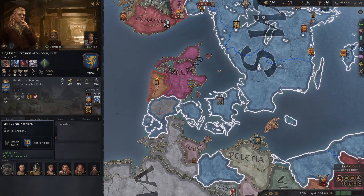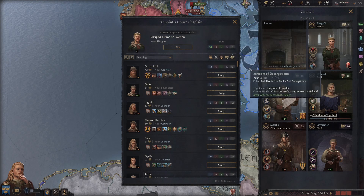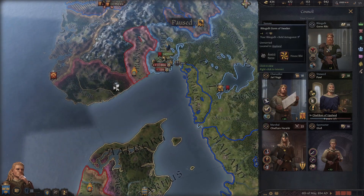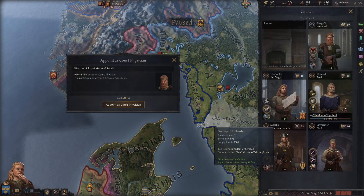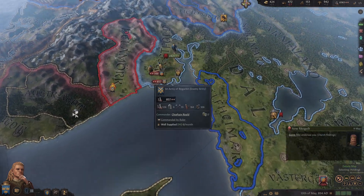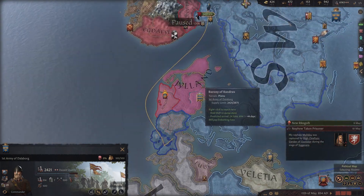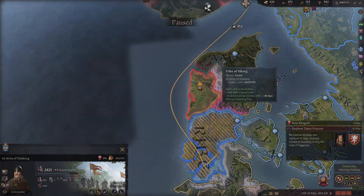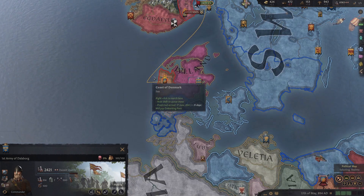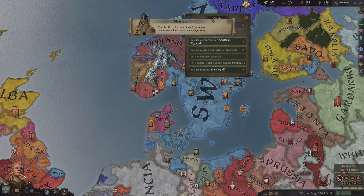One of our brothers, it looks like, just passed away. Our amazing learned person died - that's a bummer. Let's get this new guy in there - he's a 19, that's not terrible. We can make him our court position in case something happens. That'll make him a little bit happier, which is good. That scared that guy off of this province. What we really need to do is come and siege this out. Let's take their capital - the war should be over. We're going to be fighting this war for a few years - it's going to take a little bit of time to resolve.